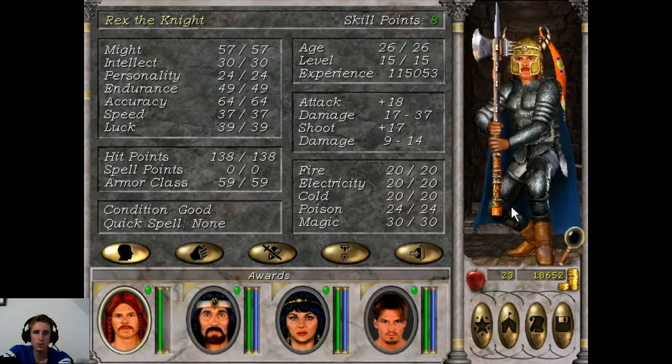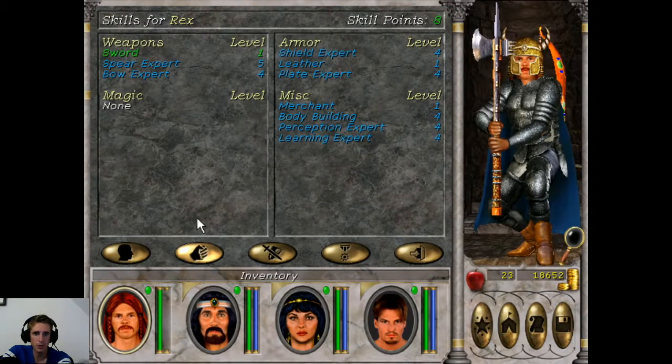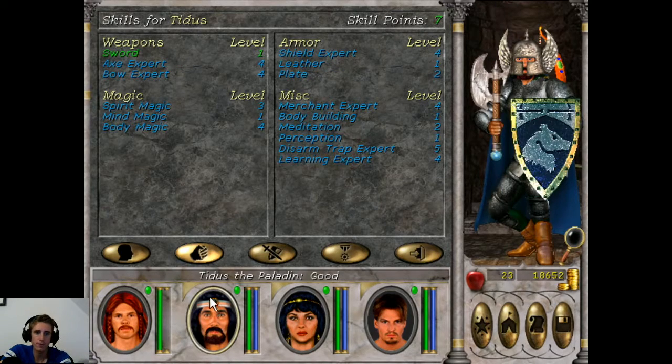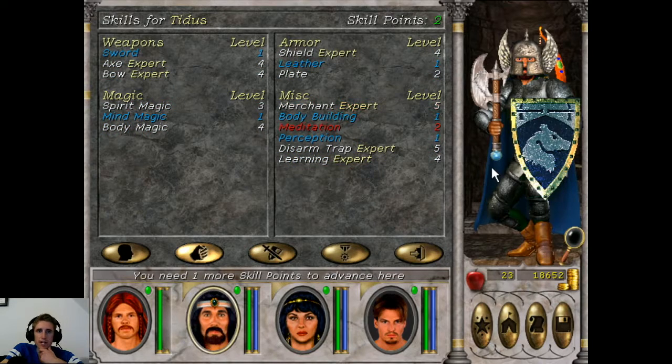Let's go spend our skill points. For our Knight we want more perception, and we are going to save the rest of the skill points. For our Paladin we want more in Merchant because we like money. We are going to save the rest — actually I put it into Mind Magic.